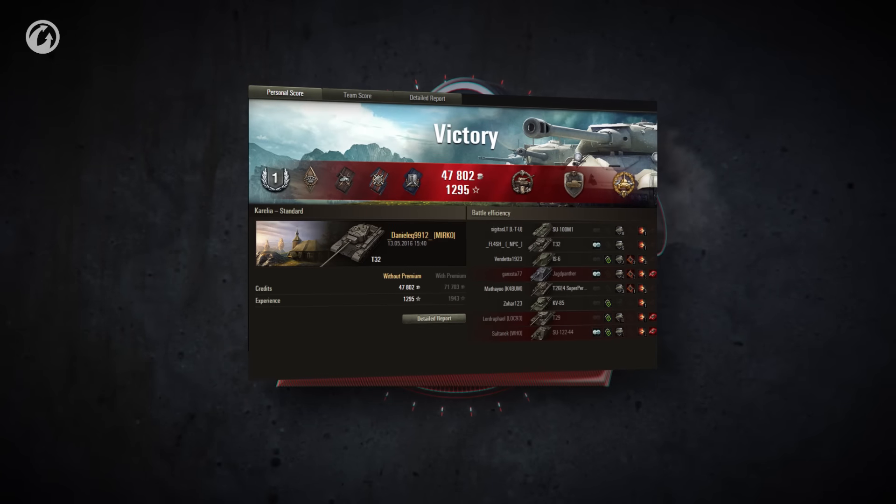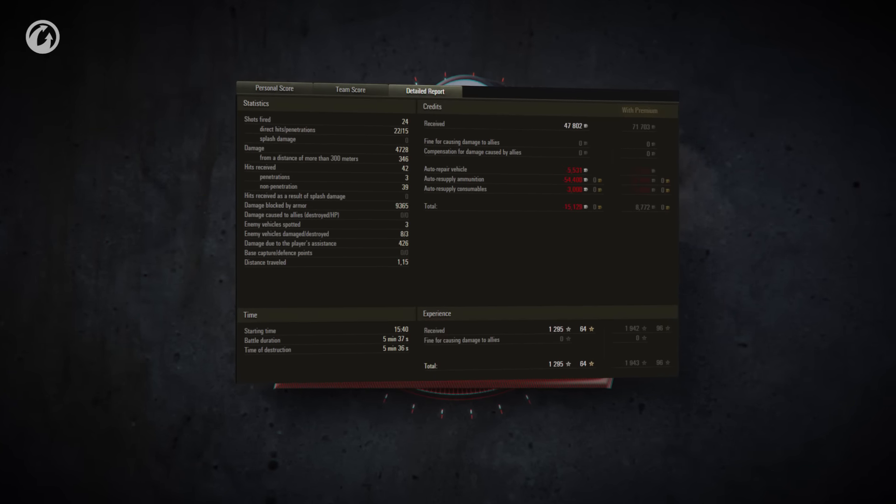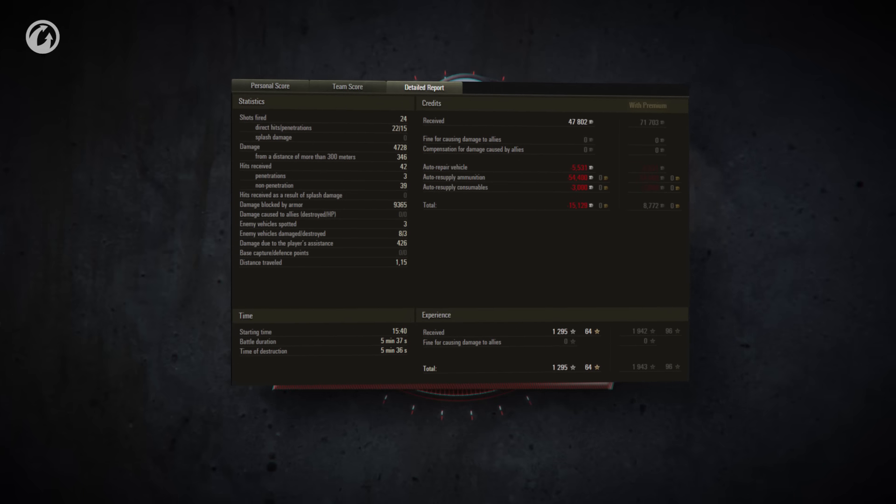The block damage is over 9,000 with nearly 5k damage returned. DanielEQ played perfectly to the American heavy sprint.